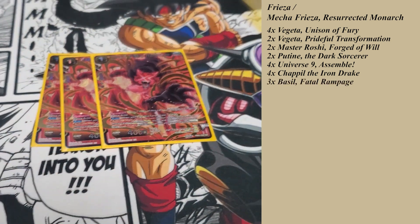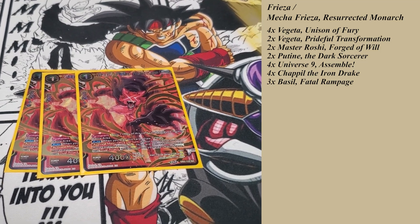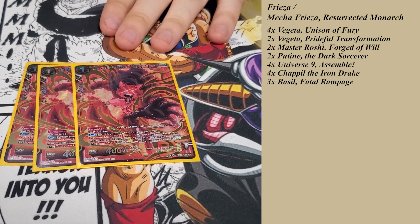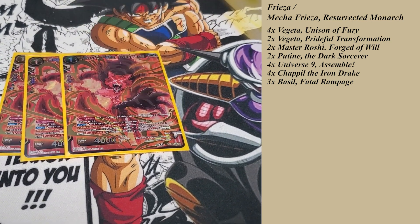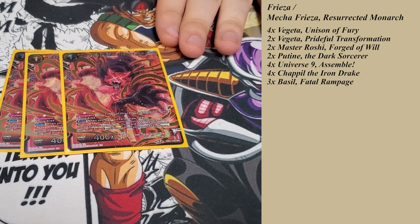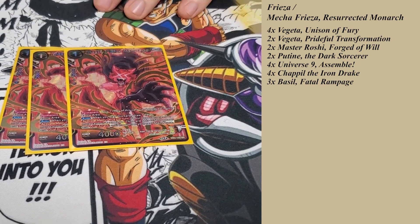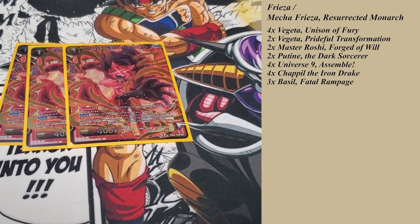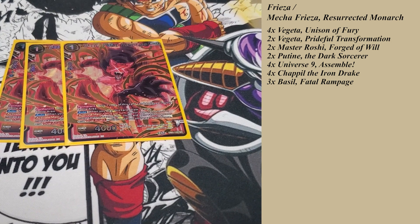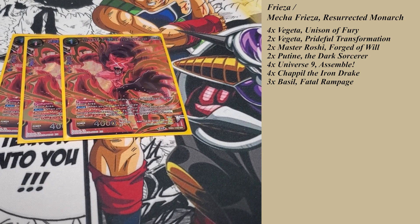Then we have three Basil — another one of the targets you pick with U9 Assemble. Clutch card. Because if you play it with U9 Assemble, you'll get a draw one, so potentially you can get a draw four off of one card for one energy, which is crazy. And then towards the end of the game it becomes more clutch, because if your opponent has five cards in rest mode, it gets plus 15,000 power and dual attack. Really good to clear out unisons, clear their board out, or go for game with it because you have a dual attacker.